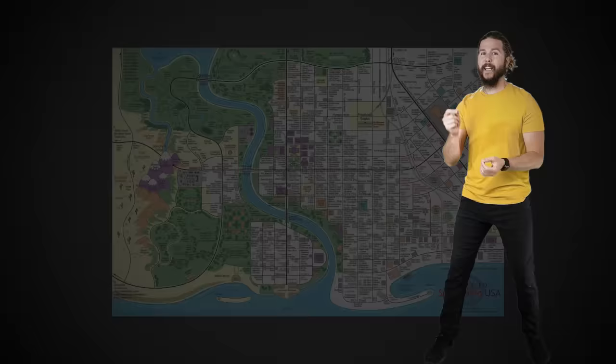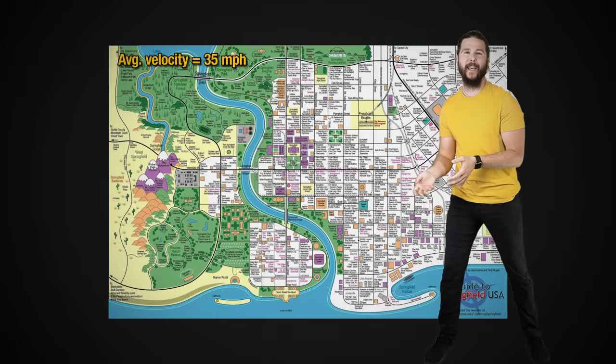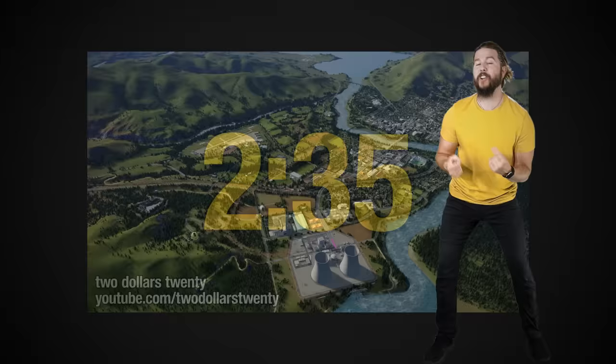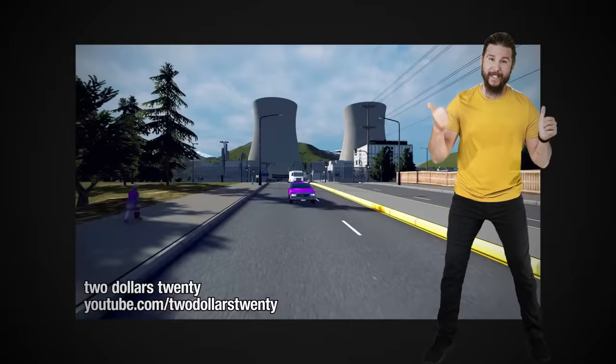Getting even nerdier, we can take an accurate, painstakingly recreated map of Springfield with the assumptions that Homer's traveling at an average velocity of around 35 miles per hour, that the block length in Springfield is around 500 feet, and that he takes the shortest route home. That puts his travel time just under three minutes. Getting even nerdier, we can take a fully recreated Springfield inside the game City Skylines, complete with accurate traffic, and that bumps travel time to just under five minutes — bad news for Homer, but so nerdy for us.